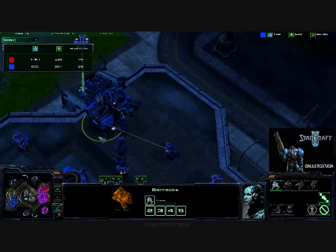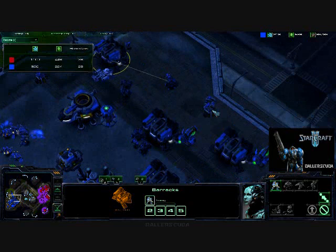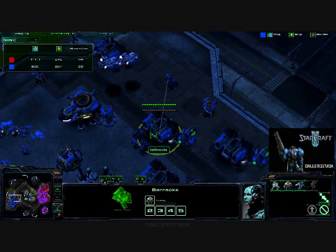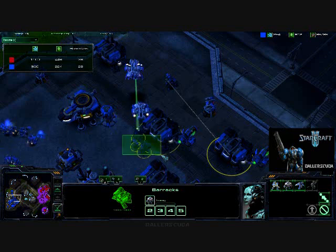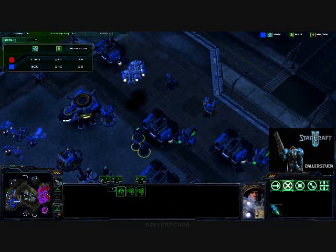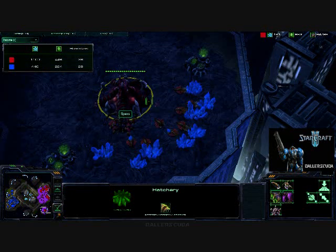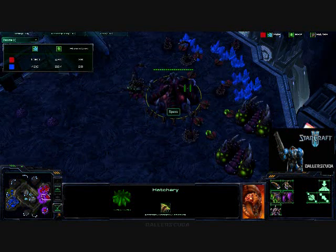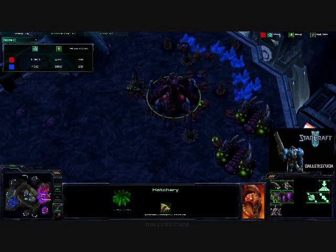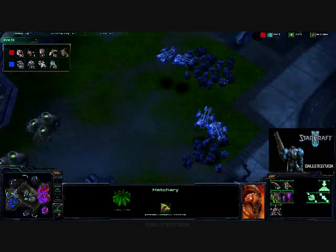They didn't do too much damage overall. The missile turret is hanging out. I did set a rally point there, but these SCVs are just kind of hanging out making sure nothing's going on at the barracks. They're hungry once again — just poor saturation from him is going to keep his minerals low. But because he sent so many Zerglings out, I assume he's got so much more at the base.